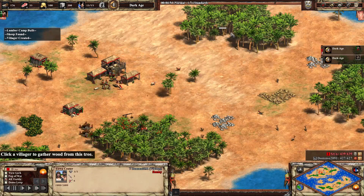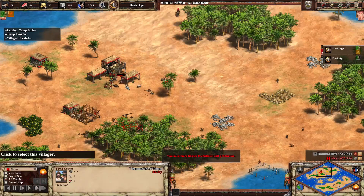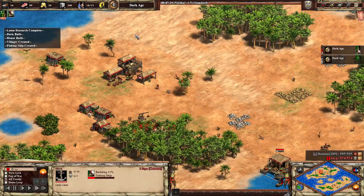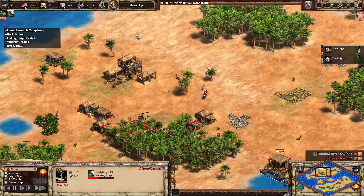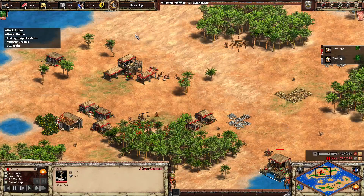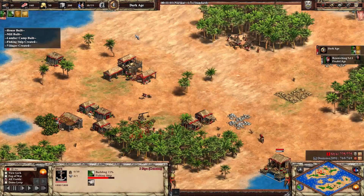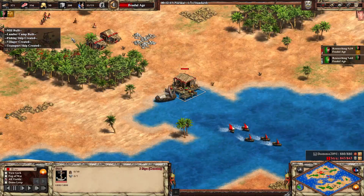He's probably just — oh okay, little palisades to slow down that forward, cool. Getting houses, it happens. Going for a dock now. In order to produce archers continuously you need 16 on gold and eight on wood — that's for four ranges. For one range it's four on gold and two on wood. Just saying, might be useful at some point.